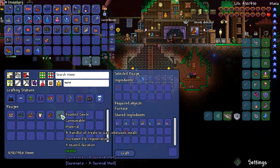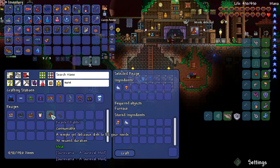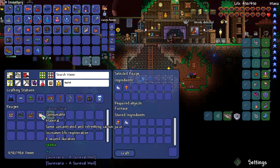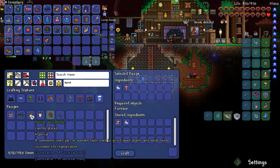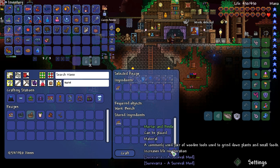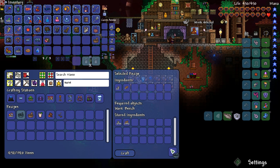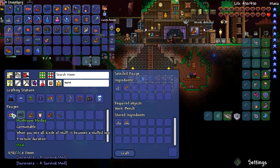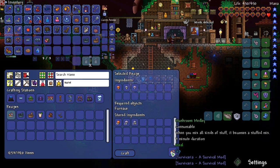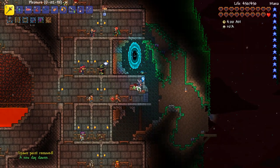Roasted seeds, roasted rabbit - simple yet delicious dish. Rabbit, mushrooms, cactus juice. Mortar and pestle - commonly used pair of wooden tools used to grind down plants and small foods, increases life regen and can be placed. Grinding stone - commonly used pair of stone tools for the same. Mushroom medley - a meal and a sip when you mix all kinds of stuff together. We'll have some mushrooms instead. This is awesome!